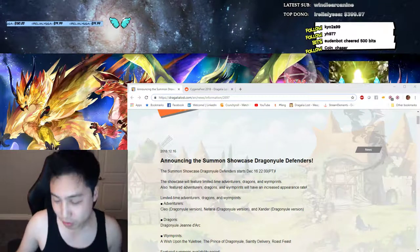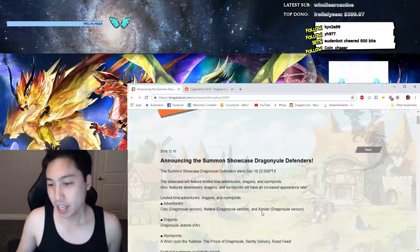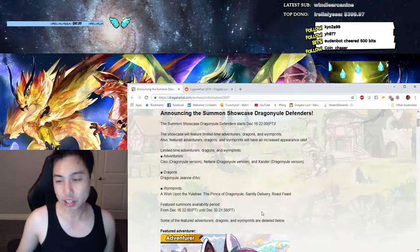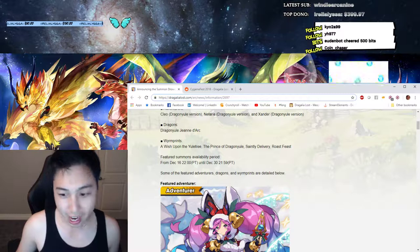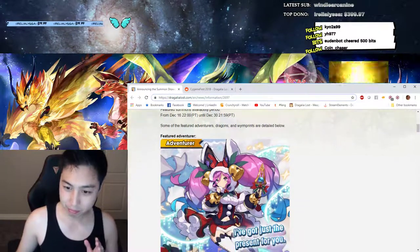Hey everyone, Cygames just released the summon showcase for Christmas, so let's get into it. As y'all know, it's the water event and there is a High Brunhilda coming out, not High Mercurius but High Brunhilda.